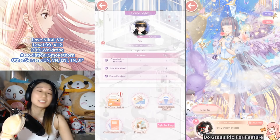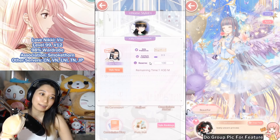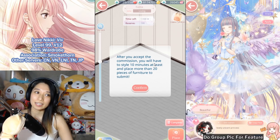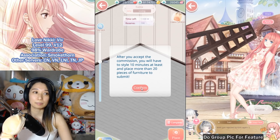Now click on the exclamation mark for your commissions — I've got Zero Two. Smash the style now button. Each photo needs to be styled for at least 10 minutes, and you need to place more than 20 pieces of furniture in order to submit.